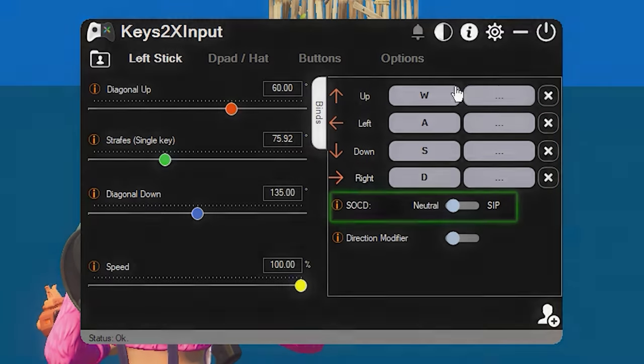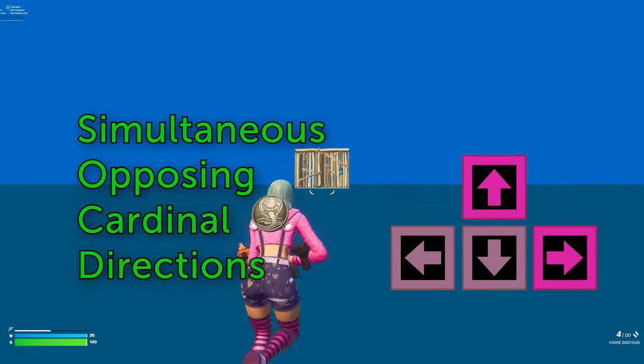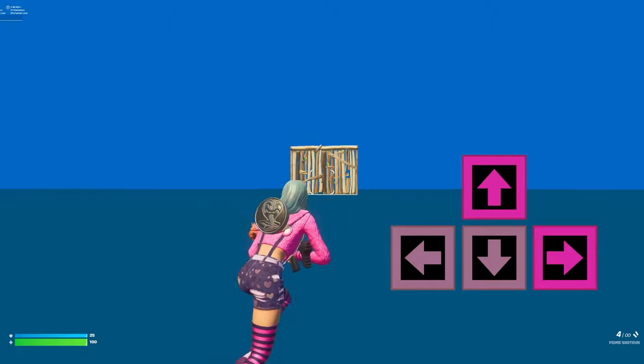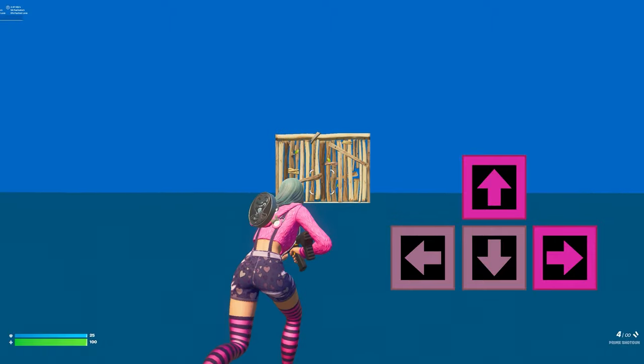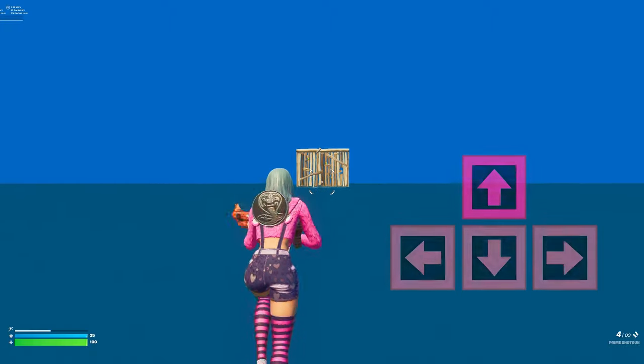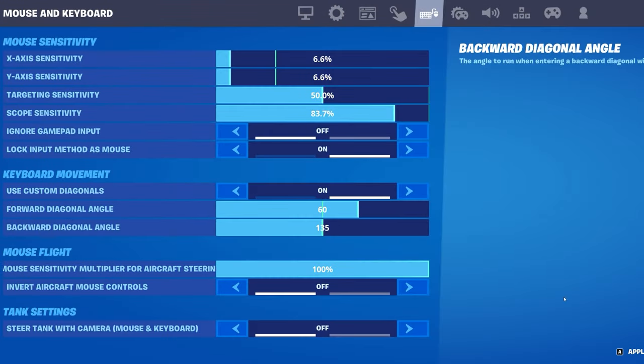The other thing we don't have is SOCD, or Simultaneous Opposing Cardinal Directions — basically what happens when you press right and left at the same time. So if you're holding forward and right and then press left as well, we of course want it to immediately change directions. This can be enabled in third-party Double Movement software, but in the in-game version, right and left cancel each other out and just make you run straight until you let go of either. And this cannot be changed in-game.